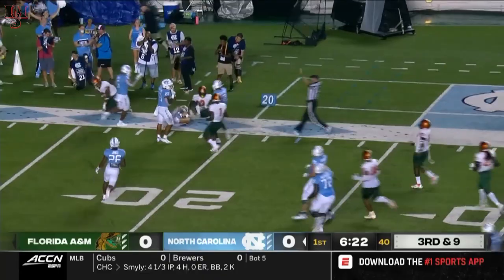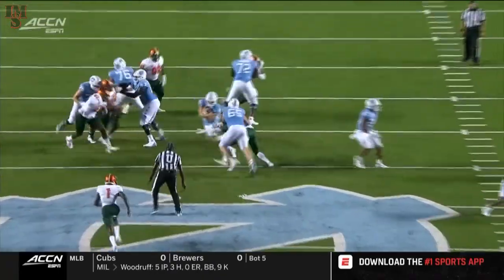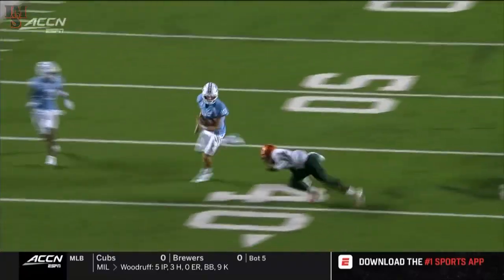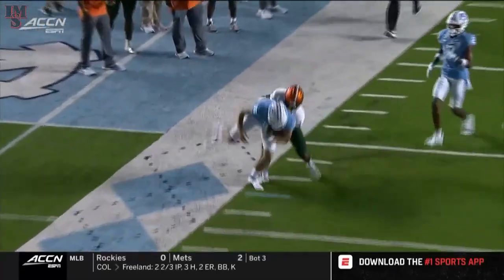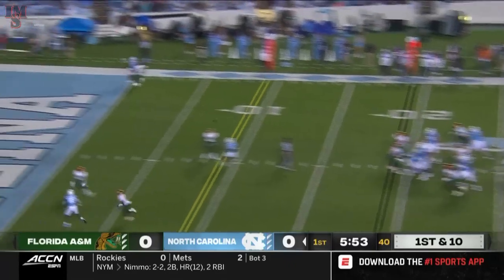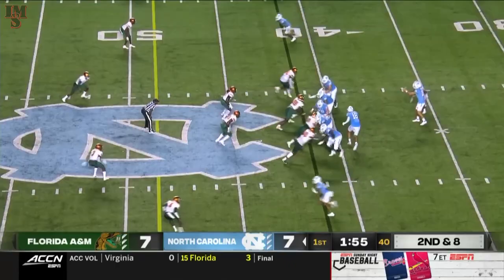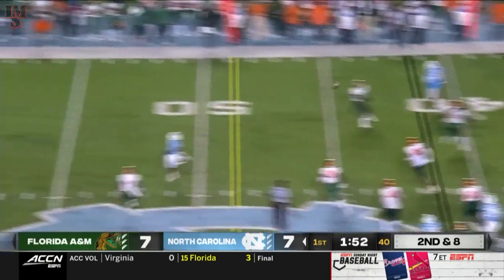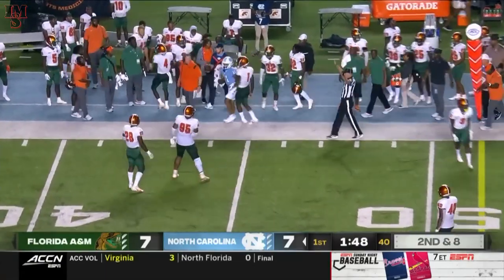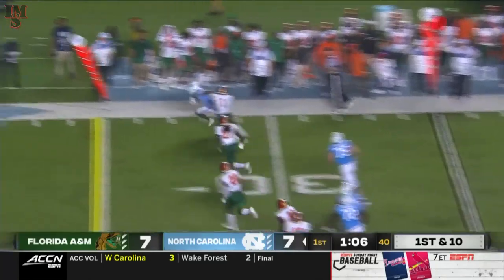Big game for the redshirt freshman quarterback. On Drake May's ability to run, he told us the same thing. The center doing a good job — how about the moves in the open field for a player listed at that size? May — the play fake — to the end zone, touchdown Tar Heels. Drake does a nice job across his body finding Josh Downs, another first down. Blitz coming, May picks it up, good job getting it to his receiver.